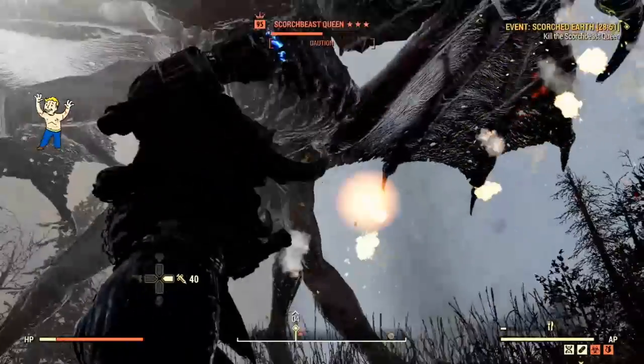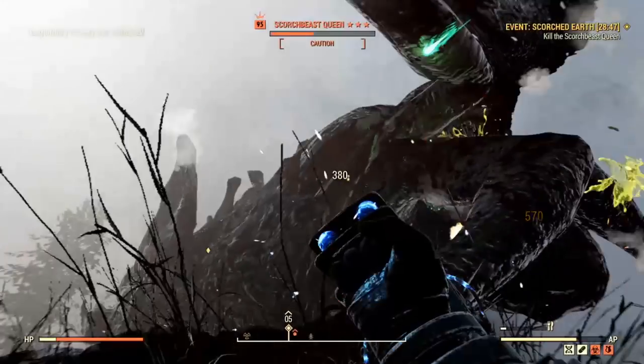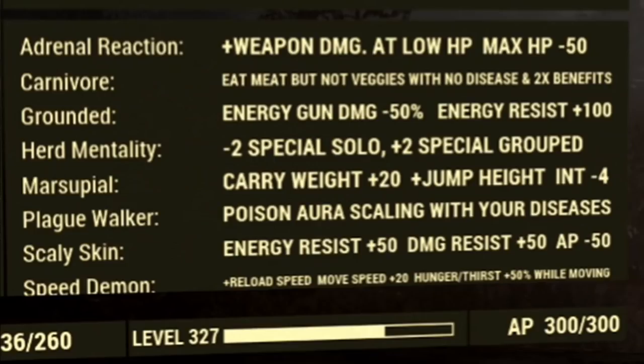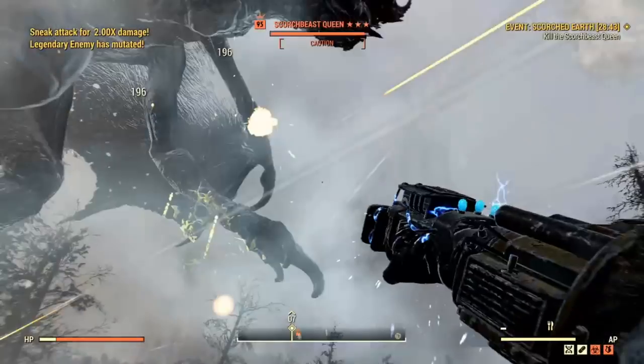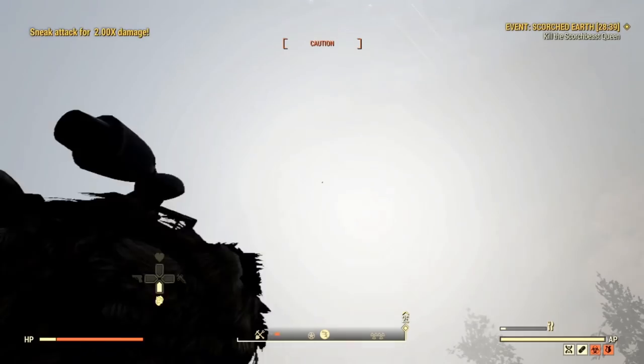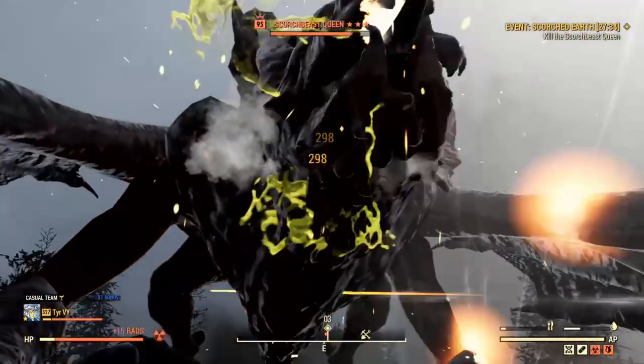Now let's talk mutations. Another bonus to being low health is that it allows us to take full advantage of a mutation called Adrenal Reaction. This mutation gives our character a bloodied-like effect across the board — it increases our damage as our health decreases, maxing out at 50% extra damage while we are below 20% HP. Again, another indicator of why 20% is our sweet spot.